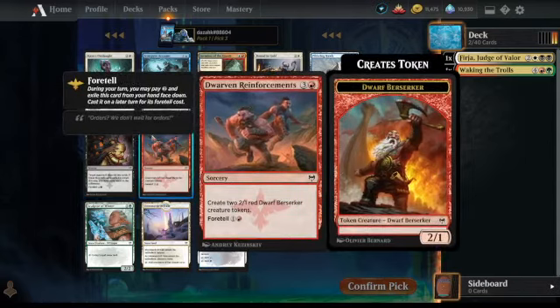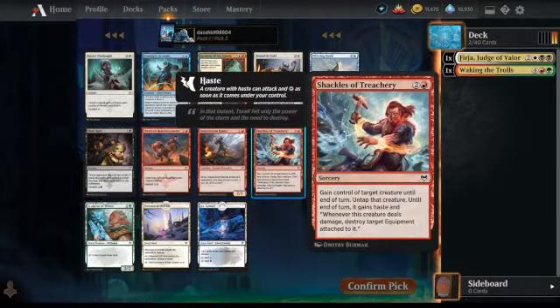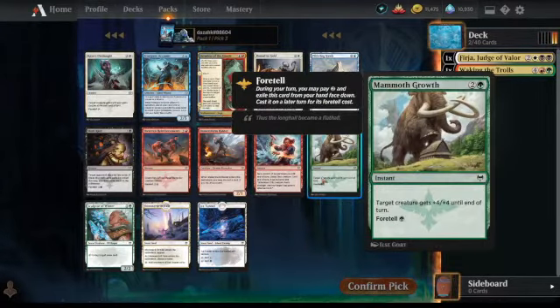Dwarven Reinforcements — I had this yesterday, this is an excellent card I think. I also used Shackles of Treachery yesterday. If I'd done two more damage to my opponent or kept an extra treasure token, I'd have actually stolen a victory with it by topdecking it on the last turn. Unfortunately, I left him on two life and couldn't equip my sword — I was just one mana short of equipping my Valkyrie's Sword. Mammoth Growth — yeah, it's a combat trick.